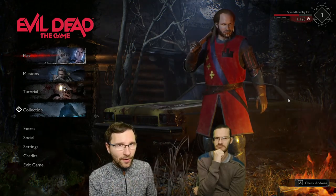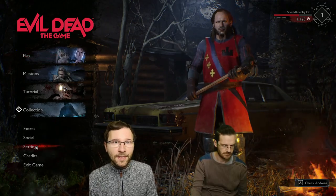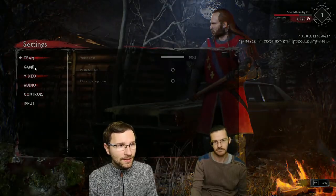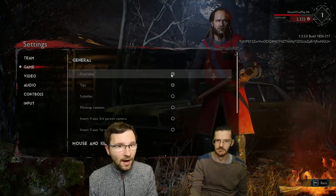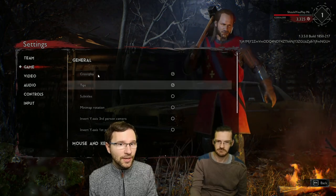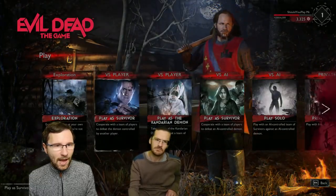First thing to know: if you go to Settings and then to Game, there's a Cross Play option. If you want to play with friends on consoles, make sure it's turned on. Now let's go to Play.